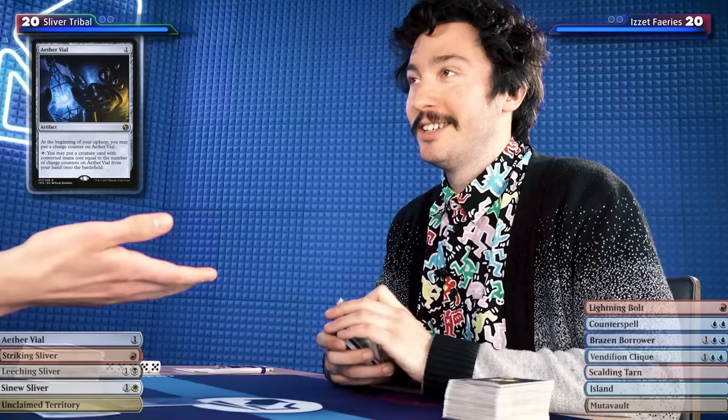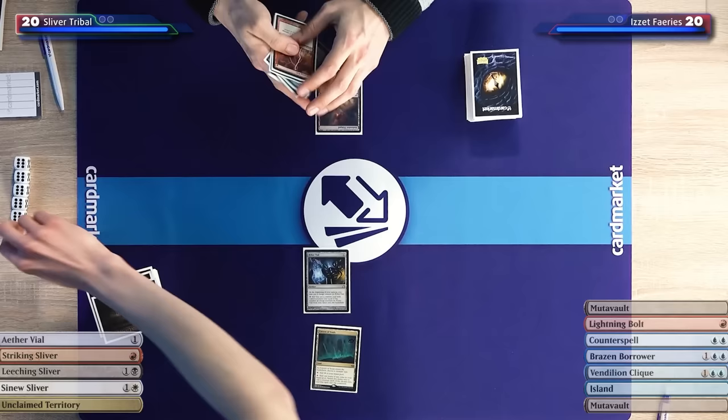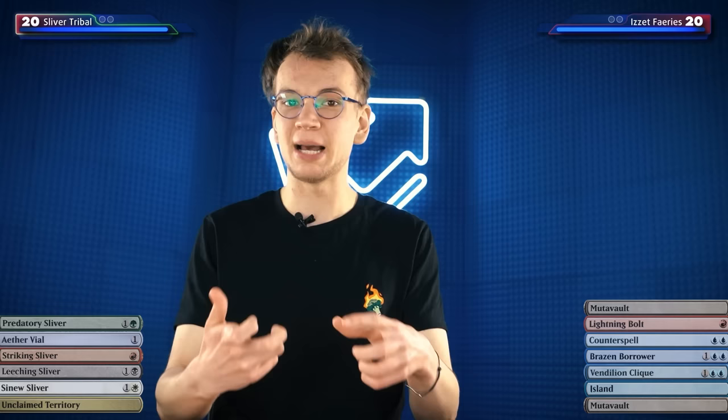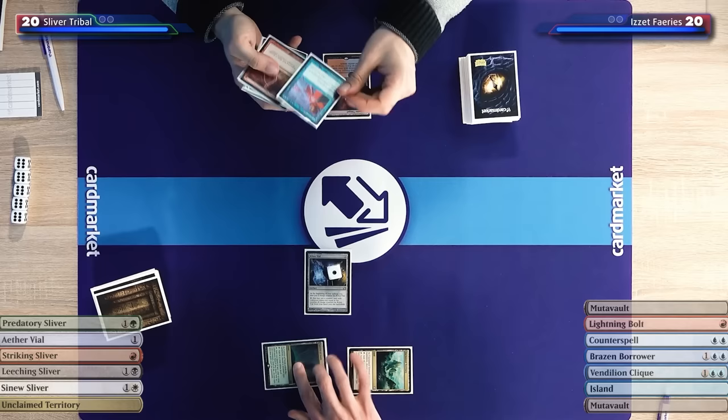I'll play a Scalding Tarn and pass. Smells like Counterspells! I haven't played with Aether Vial in a while, but I won't forget that counter. Right now I have the choice between deploying a second vial or playing a two-drop Sliver. I'll go with the additional Sliver — vial is meant to speed me up, not slow me down. I'll play Unclaimed Territory naming Sliver and cast an uncounterable Muscle Sliver.